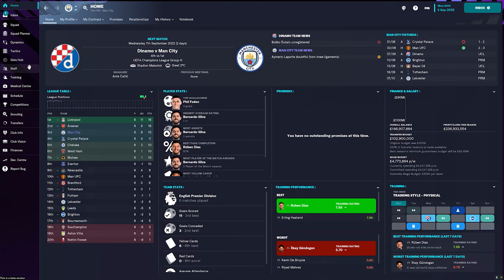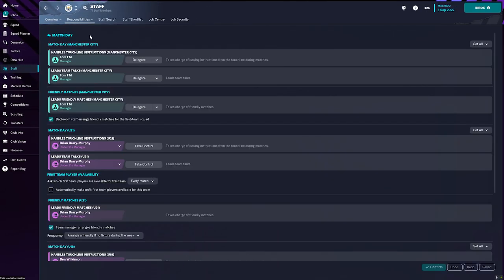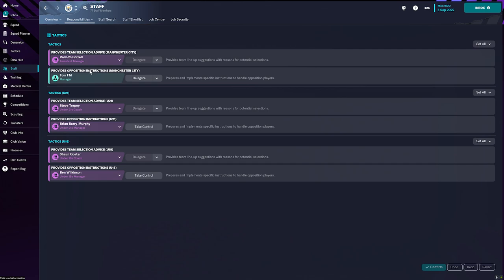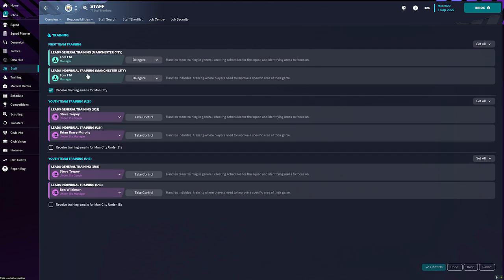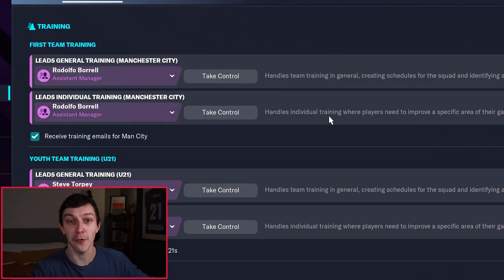Starting off, you should definitely be a hands-off manager, and that means delegating things out to your staff. To do that, head over to the staff tab and click on the responsibilities button. Here you've got a whole drop-down menu of things that you can delegate. Go through this list and decide on the things that interest you and delegate the things that don't. For me I'm most interested in squad building and transfers, so anything outside of that I delegate out — including training, for example — so I'm going to delegate that to my assistant manager.